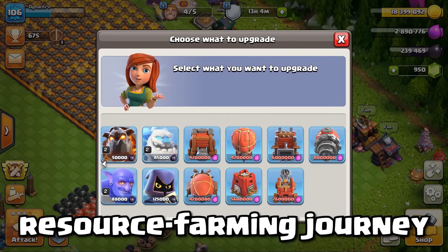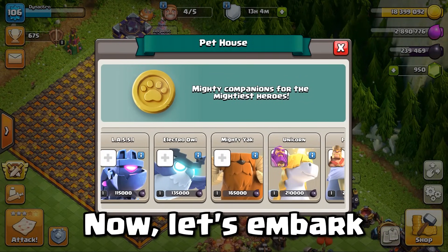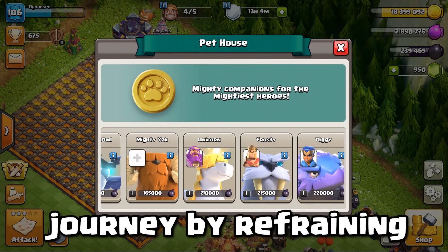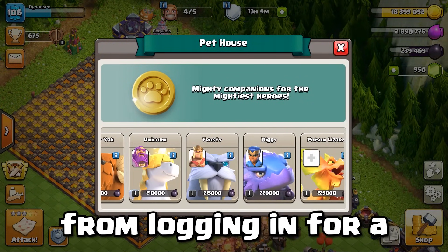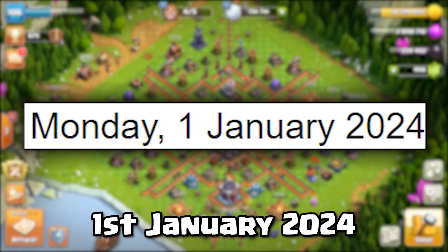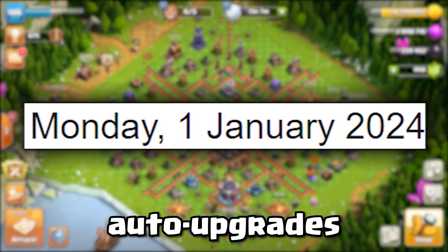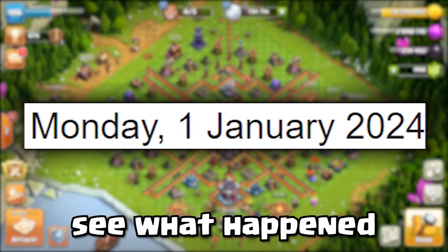Throughout this resource farming journey, I continuously upgraded other armies non-stop, and at last my heroes and pets are now at level 1. Now let's embark on the auto-upgrade journey by refraining from logging in for a year and observe the results. Today is Monday, 1st January 2024, and my base has completed a year of auto-upgrades. Let's log in and see what happened.